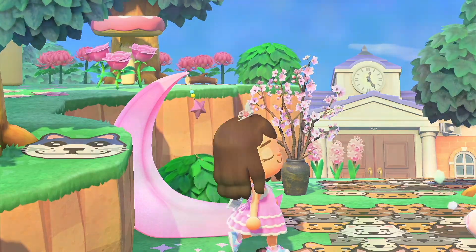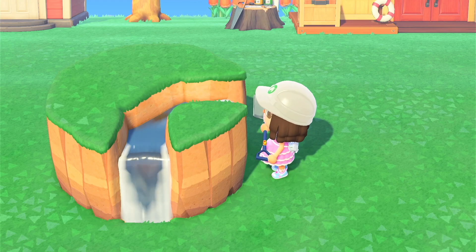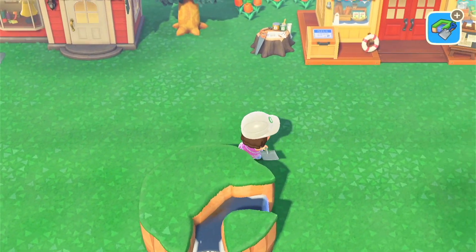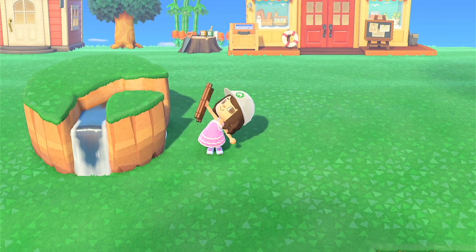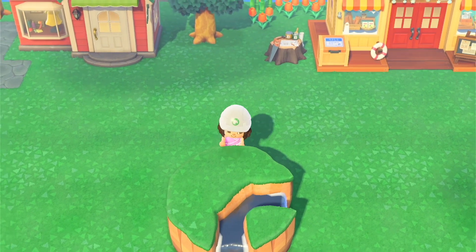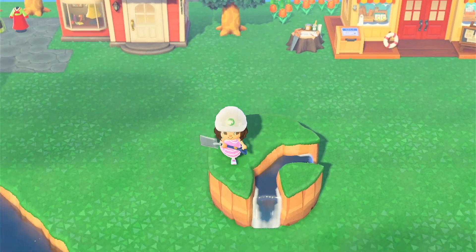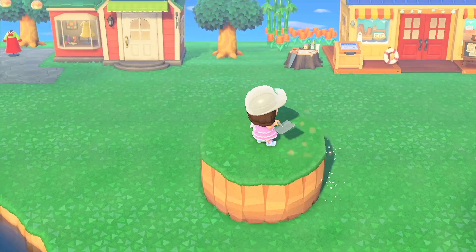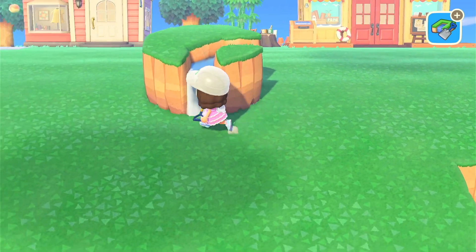At number one we've got the waterfall trick — I haven't seen anyone talk about this, so I'm going to demonstrate it. Here I have a random waterfall cliff thing that I built. When you're decorating your island or flattening it, you might think this looks disgusting, so you want to get rid of it. Like a normal person, you get your ladder out, you climb on top, and you get your water-scaping shovel.